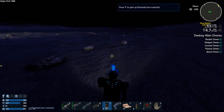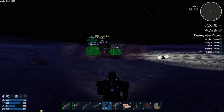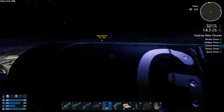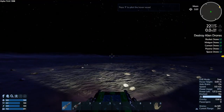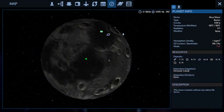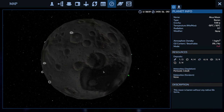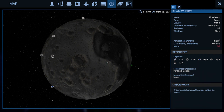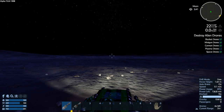One of them ripped me off — that's the last of those anyway. I have to run, I can't just not run. And I can't jump either apparently. This lack of Pentaxid is disturbing — I've only found one so far and it's guarded. I might have to fly down to the planet.